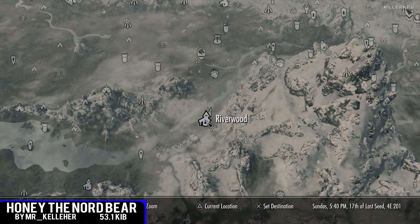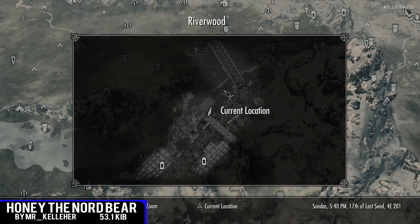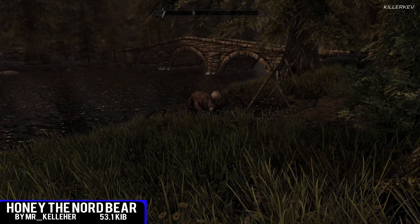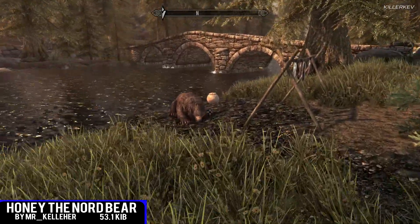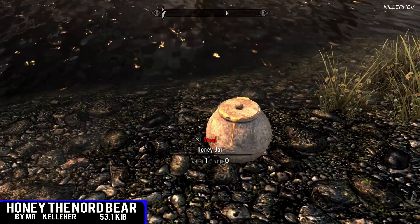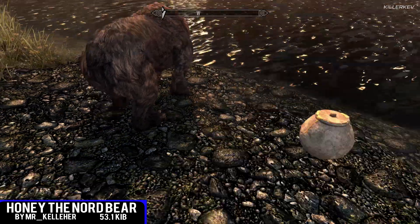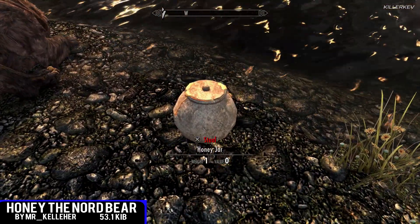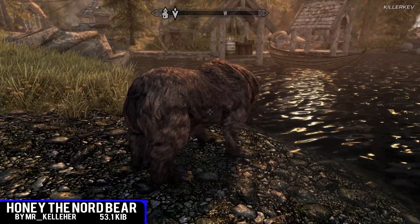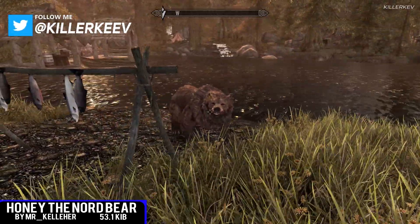Honey, the Nord Bear, coming in at 53.1 kilobytes of a download. Honey is a friendly Nord Bear that can be found near the lake in Riverwood. He usually is sleeping right next to his big pot of honey, which you can actually steal — I tried to do it in this video and personally it really didn't affect him too much. Don't be afraid to approach him however you feel; just go right up to him and you can talk to him and instantly you will be able to get him as a follower.